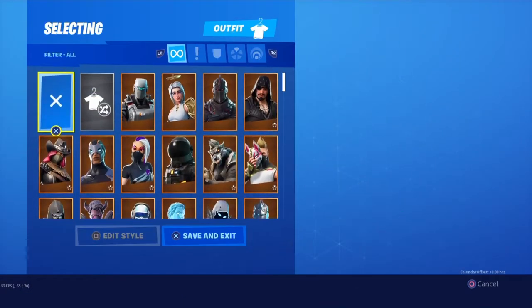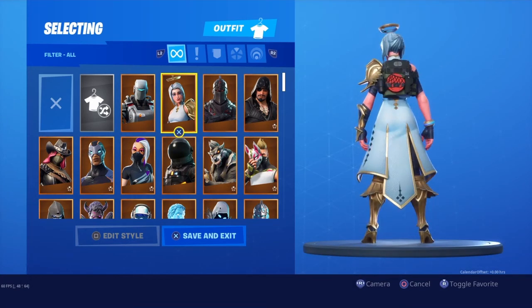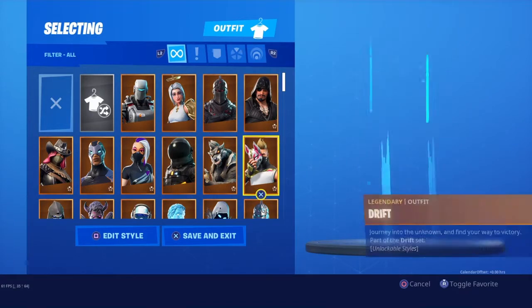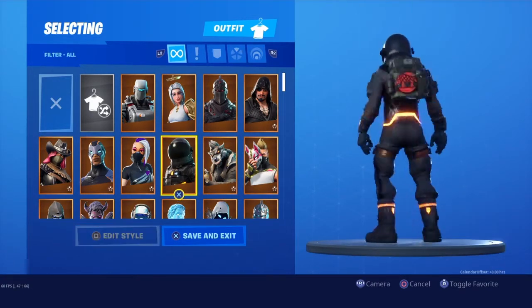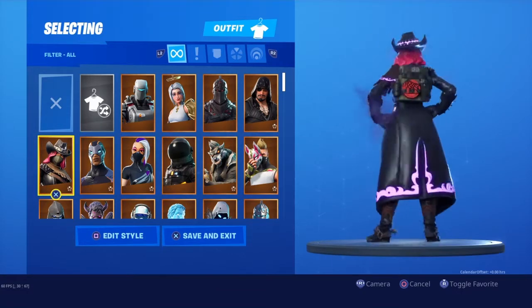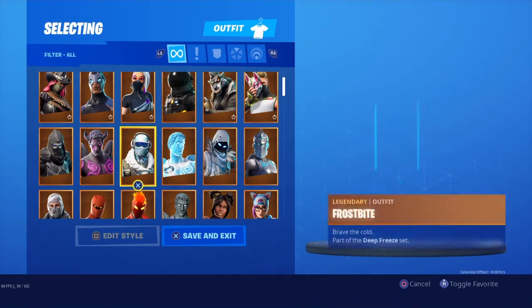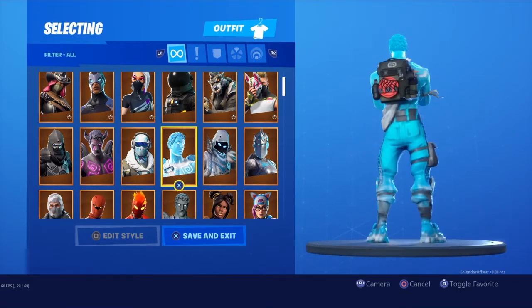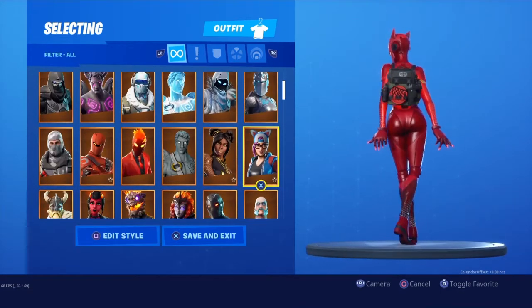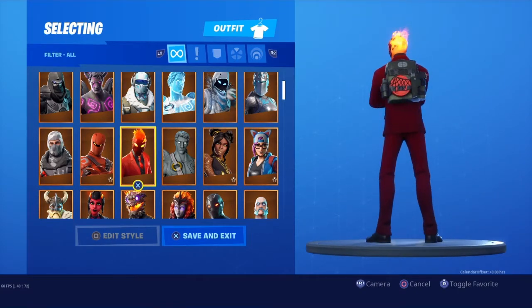I'm starting with the Tackle Box because I'm pretty sure the majority of my legendary skins have a lot of red in them, so I feel like we'll be able to find some nice combos straight off the bat. Let me know your thoughts and opinions in the comments below, and let me know which of these back blings you prefer and which one you reckon you'll be rocking the most. We're probably going to go up to maybe just halfway through the epics.